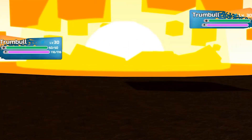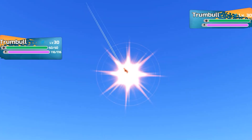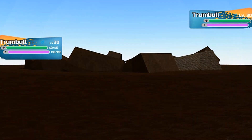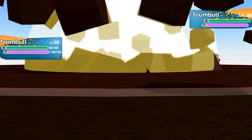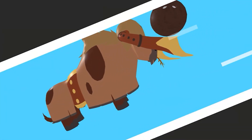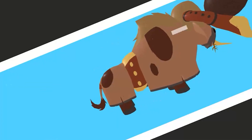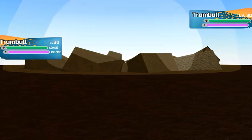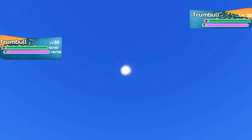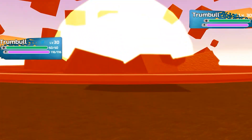That literally looks broken — like a freaking bomb landing on a Lumi is probably the most broken thing I've ever seen in this game so far, and that animation makes it like 10 times more broken. I genuinely think this move is overpowered. Trumbull is literally just destroying the other Trumbull with this Coconut Bomb, and JK Vetty definitely did an amazing job on that animation.